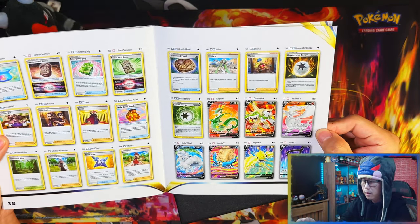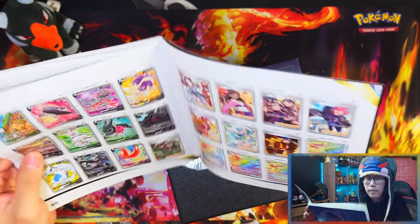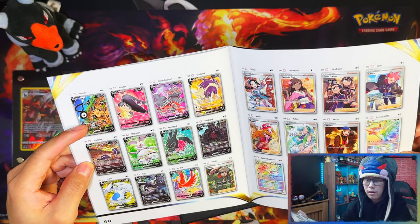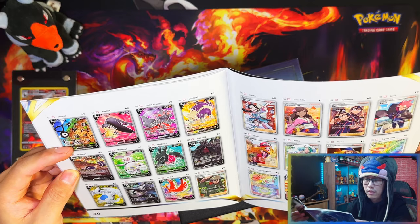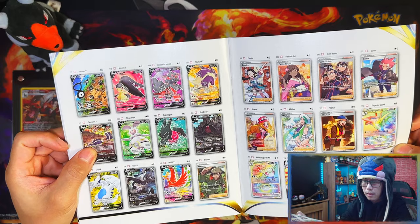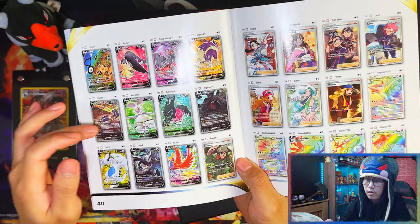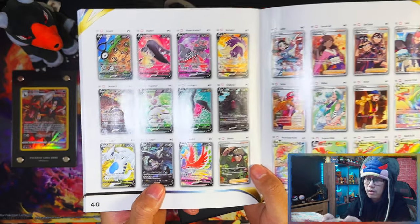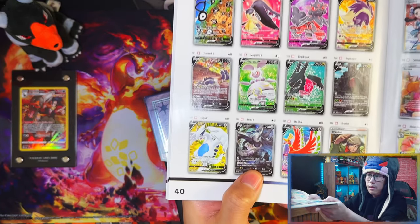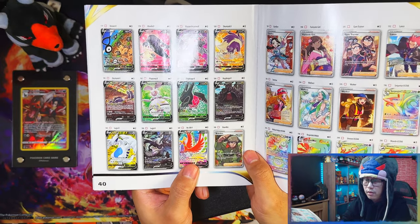Oh nice — Reshiram, Unown V. That Vulpix is nice. Unown V — that's the old art, I believe. That's quite a nice card. There's Hisuian Arcanine V — nice, that might be a chase. Old art Skuntank. Regidrago V — that's the old art as well. So there's three old arts, and then this is the big one — the Lugia. Oh, that's nice as well, one of my favourite legendaries.